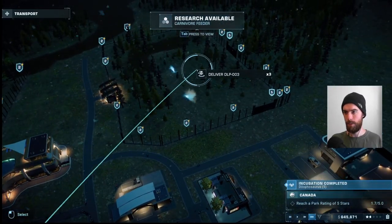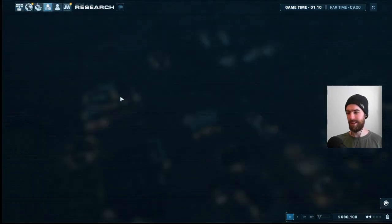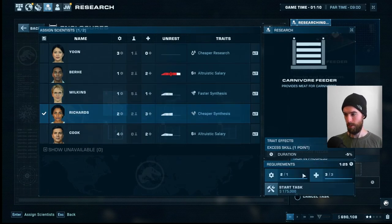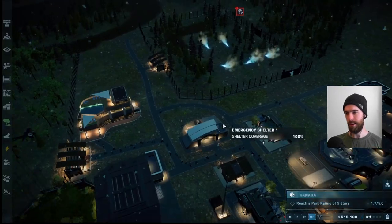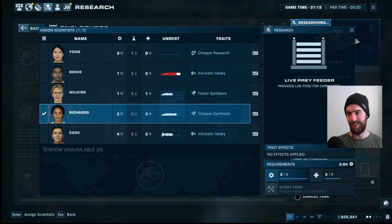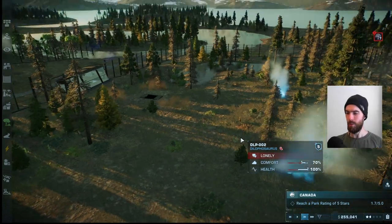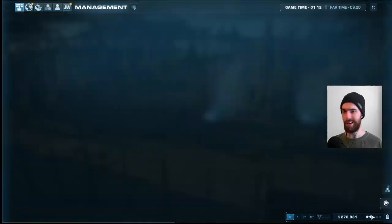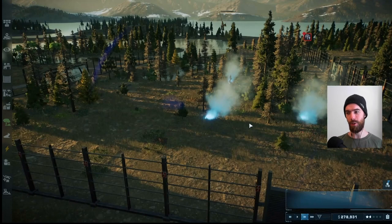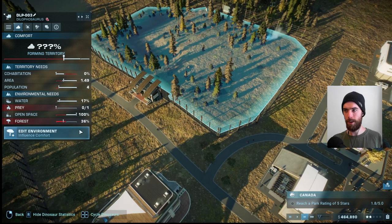Release via airlifts — the Dilophosauruses are in. We have carnivores in the park, so carnivore feeder research is now available — we'll snatch that up so they have at least something to eat, even though it won't provide as much of a comfort boost. That's 170,000. Now we can grab the live prey feeder for 350,000 — more significant research requirements, but we'll get it done. The whole pack of Dilophosauruses together is going to be a big deal for us. They look like they want a little more forest.